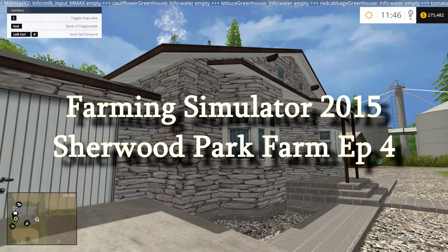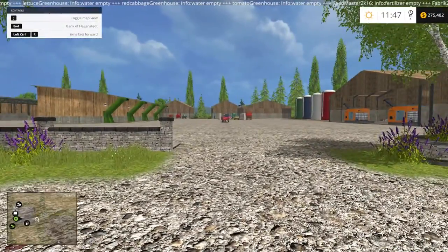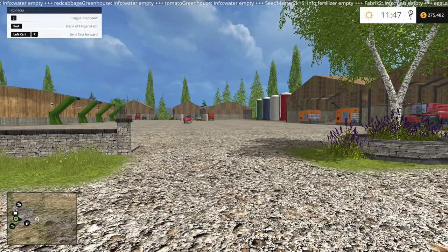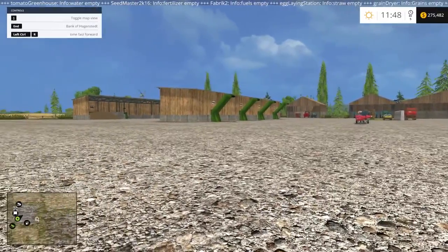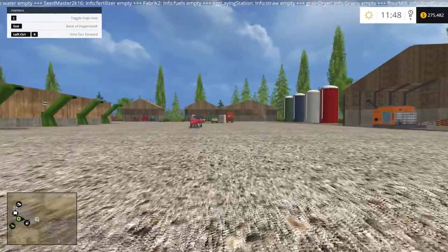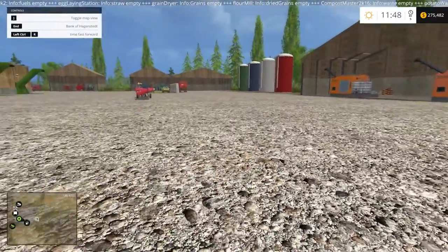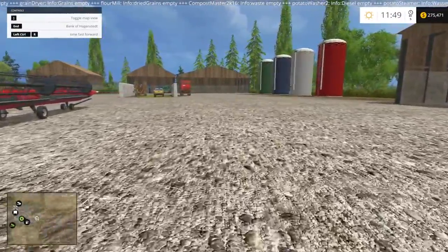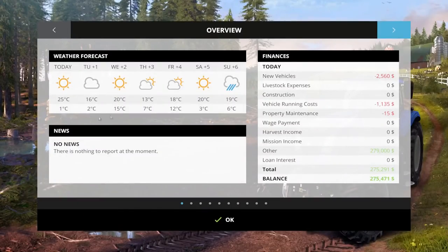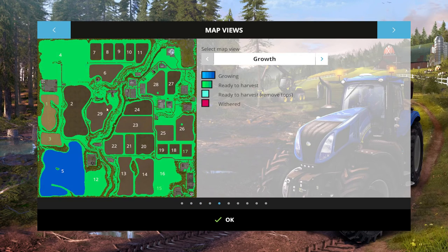Welcome back to Farming Simulator 2015 with the Rude Man. We're back on Stevie's map — this one is Sherwood Park. This is a newer version of the game, so I could not update it; I had to start the game over. Stevie added some fixes and changed a few things, and he said there was no way to keep playing, so I had to create a new game.